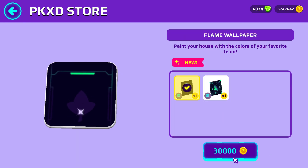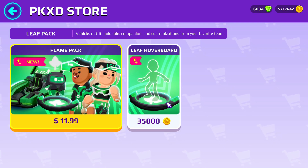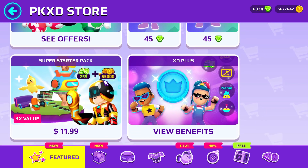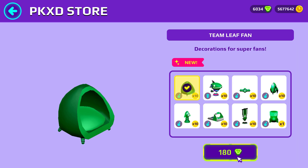Today I will play my flame wallpaper — wow, it looks very cool! And also for the leaf hoverboard, of course I will buy it too. We can also have a pad and other things, so don't forget to buy them. And now we can also have this timely fan!